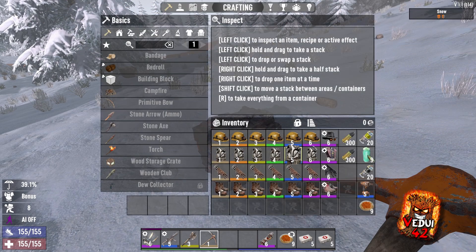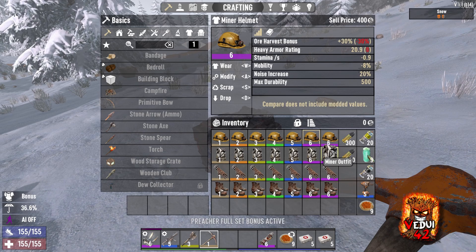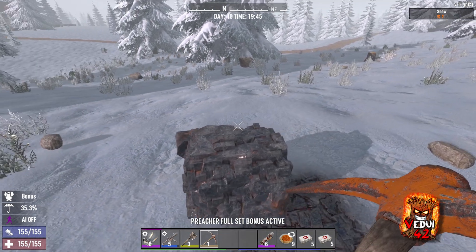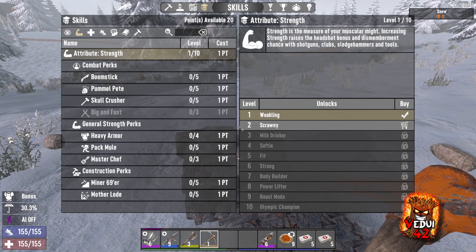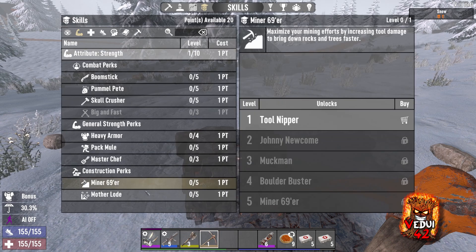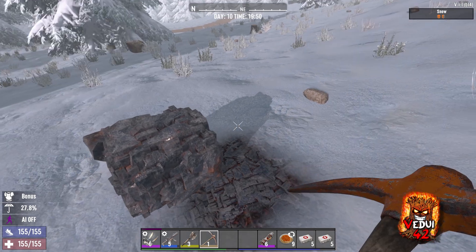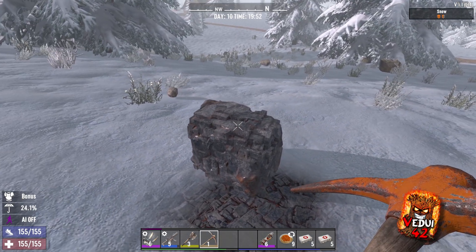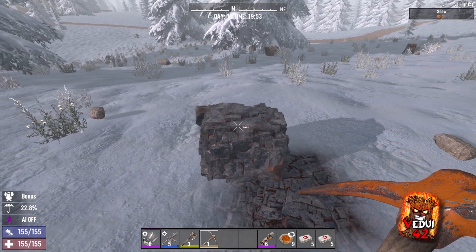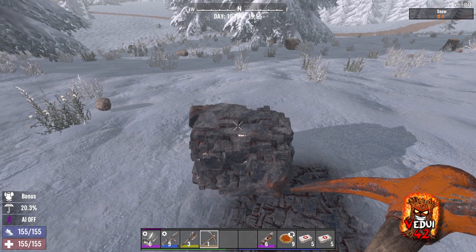I found myself some lead here. First, we're going to put on the preacher outfit again to get rid of all those bonuses. The preacher outfit obviously doesn't have any bonuses to ore gathering or anything. I'm using a Q1 steel pick, so the gathering will differ depending on your tool. It will also differ depending on the perks you have, such as Miner 69er or Mother Lode — I've got both at zero right now. I'll show you how much you yield and how fast it is to take out these ore blocks, and what you get.